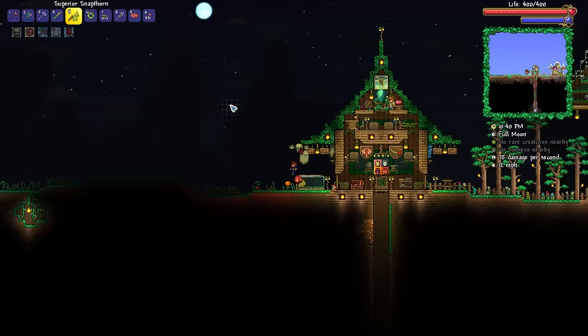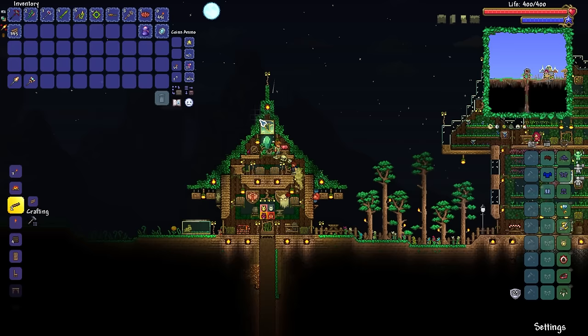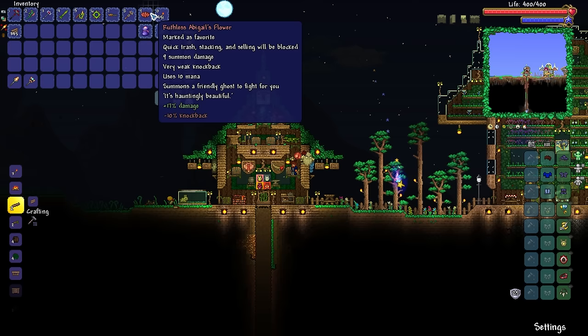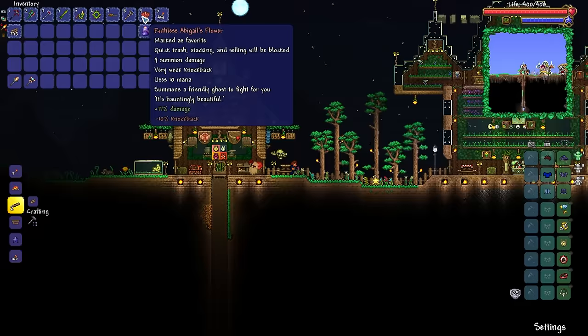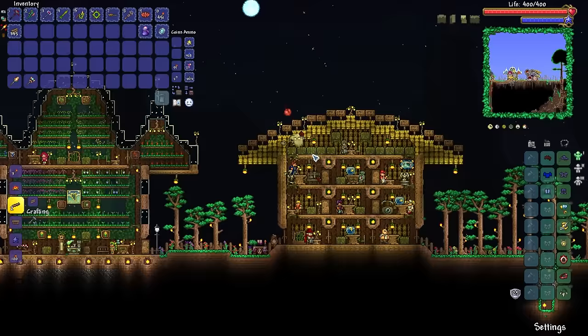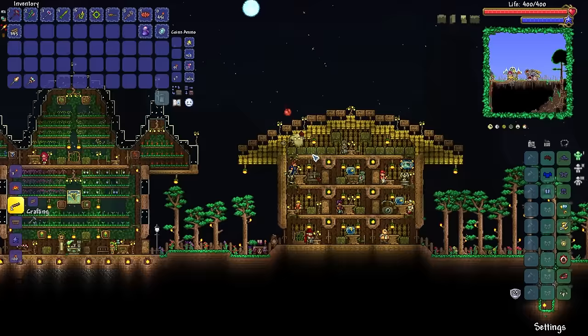We got the Eternia Crystal Stand a little while ago, and I'm feeling like I want to try the Tier 1 Old One's Army with my new summoner loadout. The question is just how well Abigail's flower is going to fare. I think the rods would do the bulk of damage and Abigail would just finish everybody off. There's only one way to find out — give them a go. Can we get ourselves a little bit more damage? That's actually kind of all right. There we go.